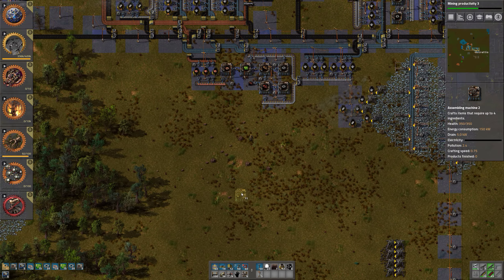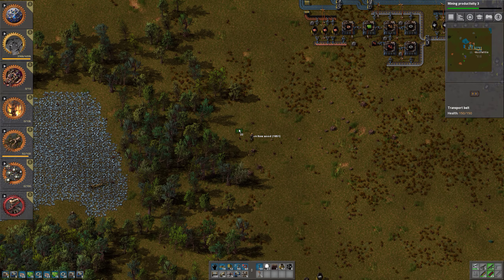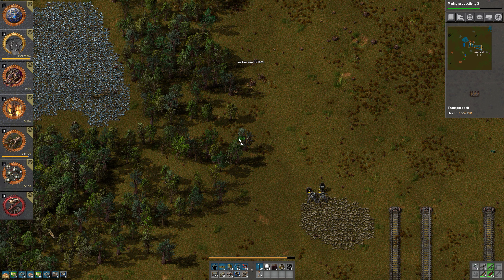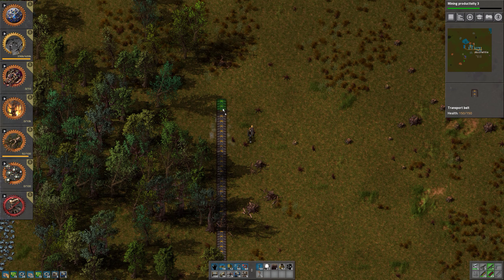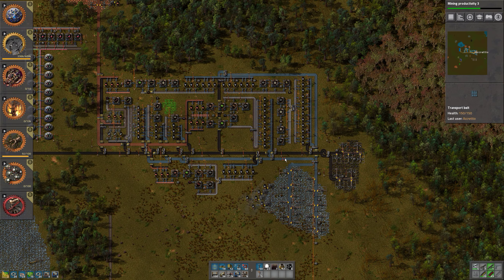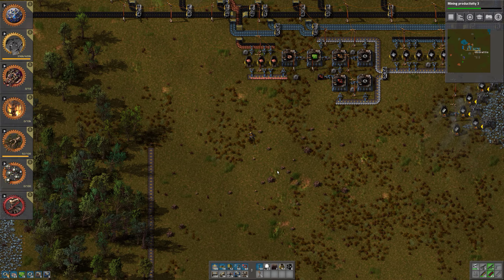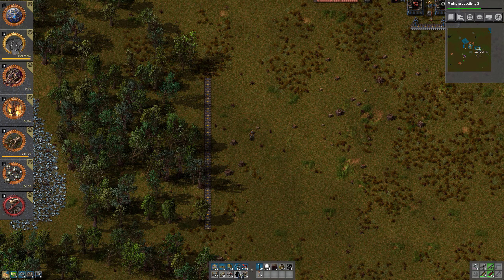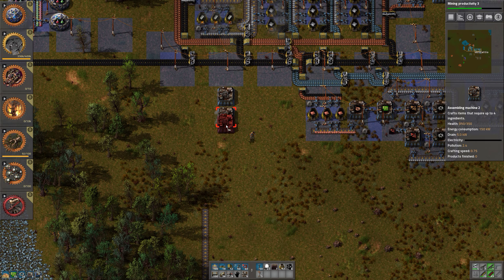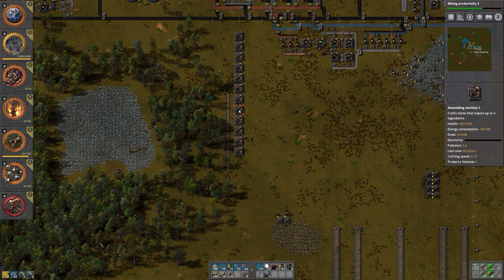12 of those, and I'm thinking the assembly machines that create the actual science packs should be quite far to the left — like here. We need more belts. Luckily belts are set up to be produced automatically and we have a five-stack. The production just skyrocketed. 7, 8, 9, 10, 11, 12 — I think that's 12. 2, 3, 4, 5, 6, 7, 8, 9, 10, 11, 12. Yes.